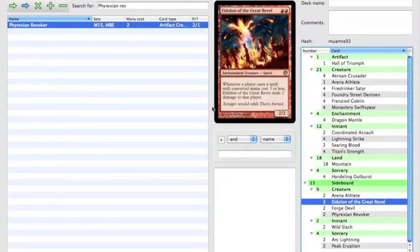Eidolon of the Great Revel is not coming in against the mirror because they're an aggro deck too, so it'll hurt you as much as it hurts them. But against control it's really nice because a lot of their spells — like Dissolve, Hero's Downfall, Bio Blight, Thoughtseize — are usually three or less mana, except for their finishers.